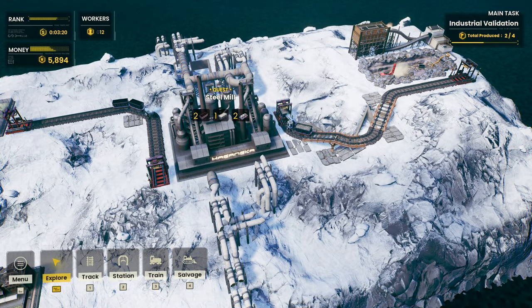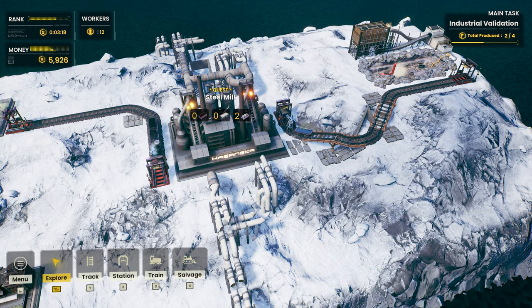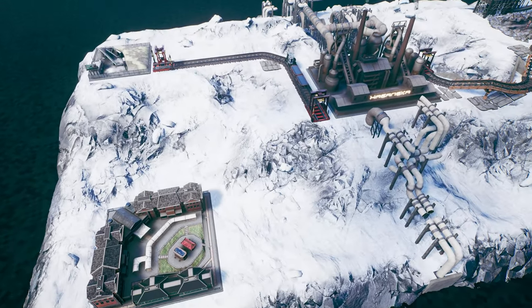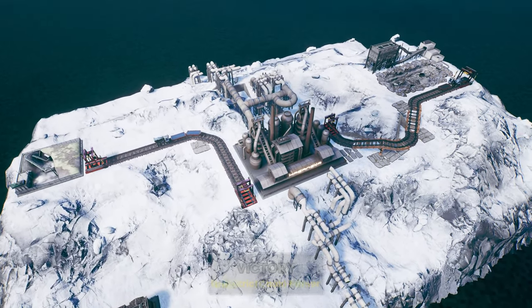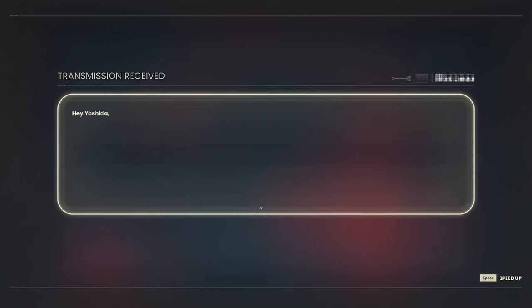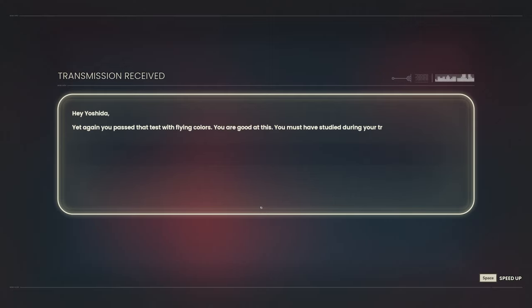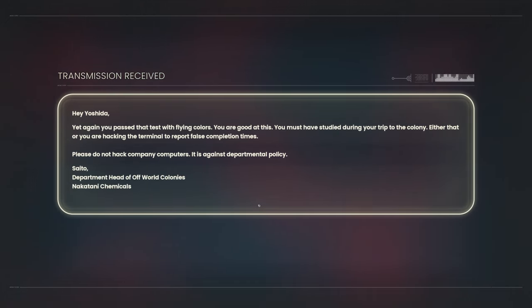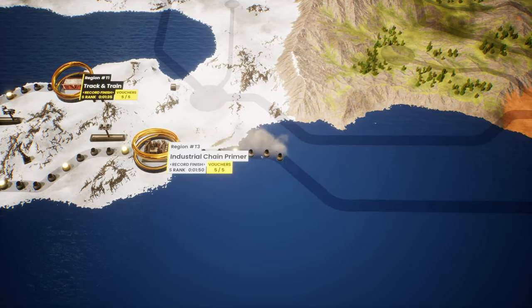Now we just need to wait for the steel to be produced — two out of four right now. We don't have to send it anywhere else. We've done it! Bob's your uncle, easy peasy lemon squeezy. Victory! Industrial chain primer — S rank, one minute fifty. Let's go. Hey Yoshida, you passed that test with flying colors. You must have studied during the trip, or you're hacking the terminal to report false completion times. Please do not hack company computers — it is against departmental policy. They think we're hacking, apparently.